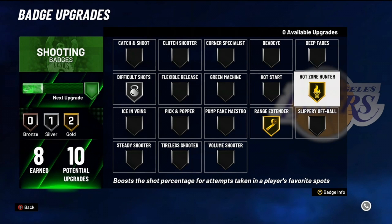Hot zone hunter — this is a really good badge. You can go from shooting terrible to straight greens. But if you ain't got hot zones, this badge is absolutely useless. It is only good if you have hot zones. If you got them though, you will go from shooting whites and everything to straight greens. Even in non-hot zone areas you'll hit more.